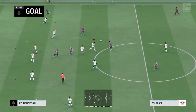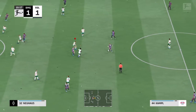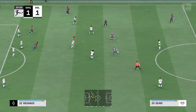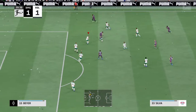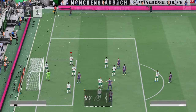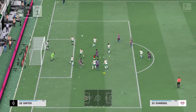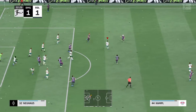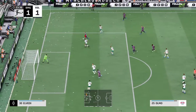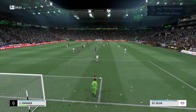Amadou Haidara. Andrei Silva with it, and Leipzig in a position of menace. Haidara. The ball with Kampl. Nkunku — it will be a corner. Who's going to get on the end of it? And cleared away. Danger here as he runs at them, and he really tried to blast that one past the keeper, but his radar was a bit off.